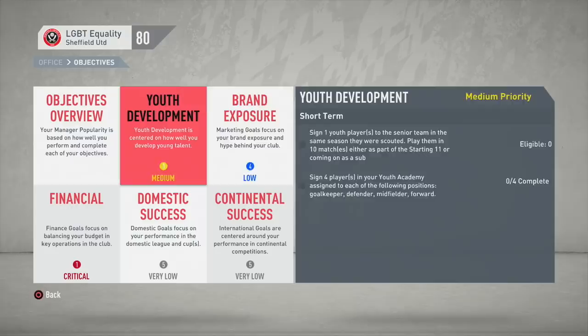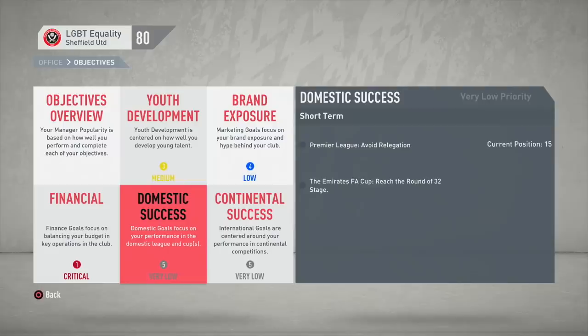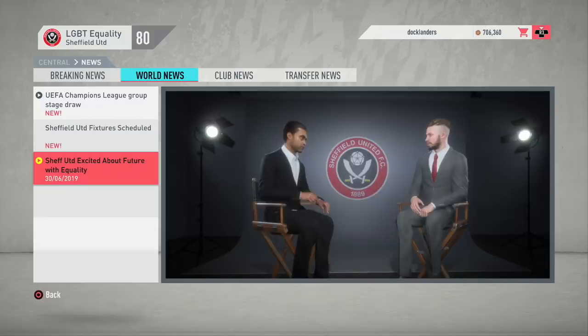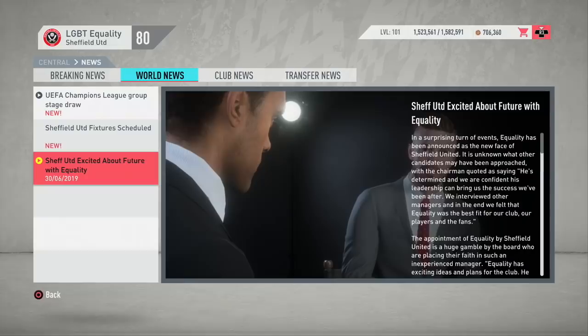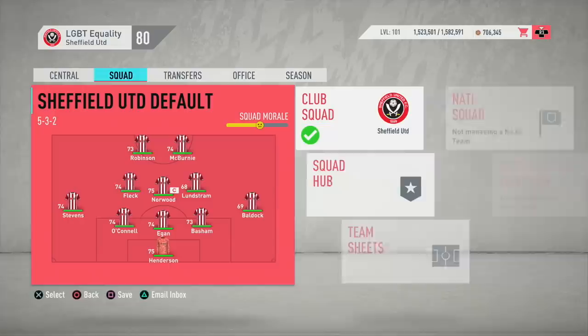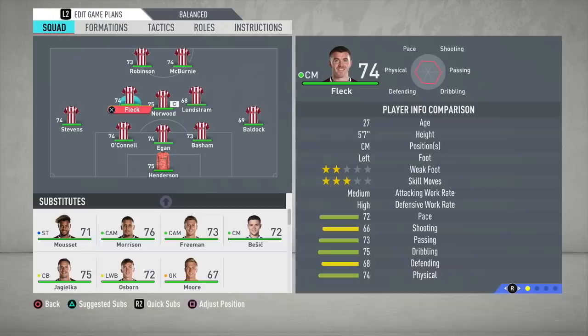Heading into the objective screen, our objectives for this season are youth development, brand exposure, domestic and financial — no continental objectives since we're not in Europe. Youth development will be really crucial, especially with Sheffield United. The board wants to avoid relegation — that's the minimum expectation in the Premier League, which is no surprise with the weakest team statistically and the lowest budget. For the FA Cup, reaching the round of 32 is the target. Get through our first FA Cup third round tie and we'll meet that cup objective. Avoid relegation and reach the round of 32 — do that and I'll be pleased with our first season back in the top flight.